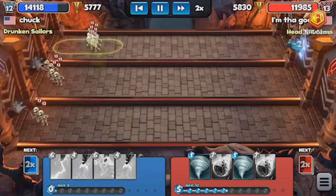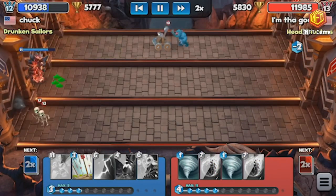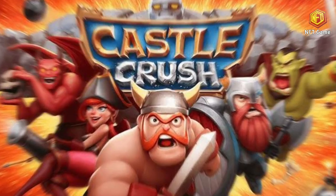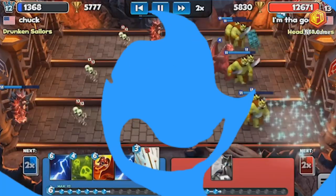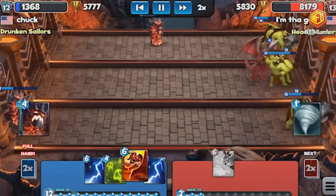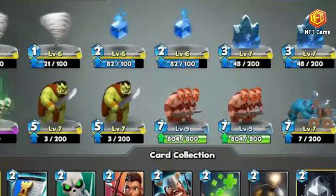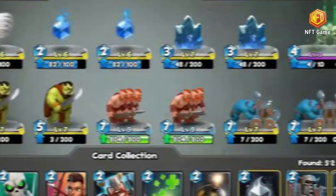Similar to Clash Royale, the game is played by dragging cards representing soldiers or spells from your deck onto one of three lanes that lead straight to the enemy castle. The armies you summon will move automatically and battle anyone they encounter along the way. Each card costs a varying amount of crystals, which recharge slowly, and the maximum amount of crystals you can have is 12 per match. You could summon an epic monster costing 10 crystals or many low-cost minions to try and rush the enemy.